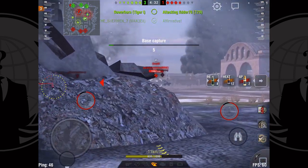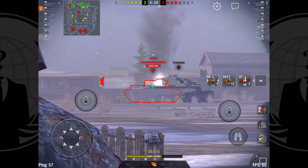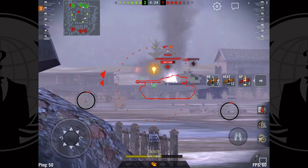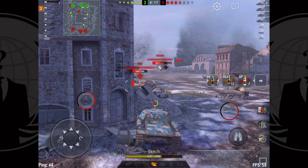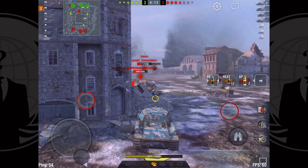Now my job is basically to lock down this flank. I'm keeping an eye on my minimap because something's starting to scoot up on the left. I go for the hail mary here hoping to one-shot, but I think it actually hit his gun as he turned his turret — that was going to be an amazing shot if it went in, but another tank is starting to work on him so I'll take it.